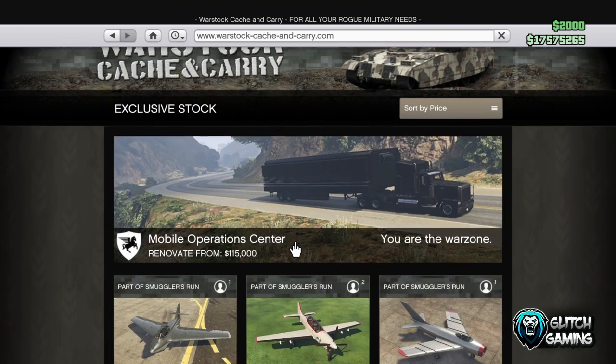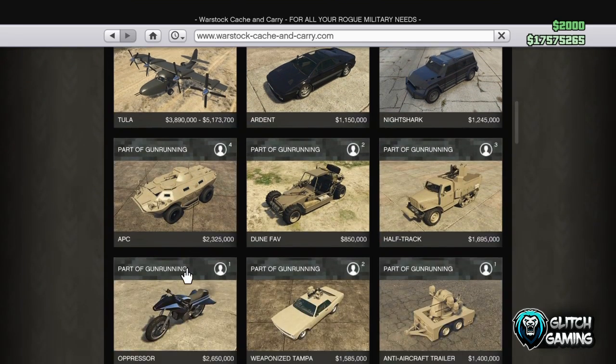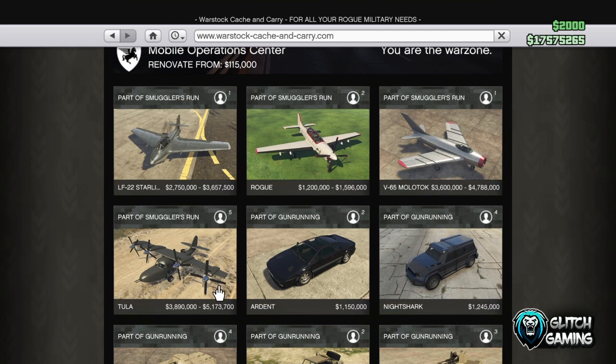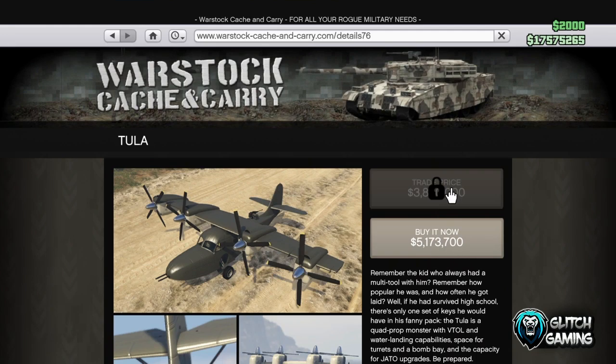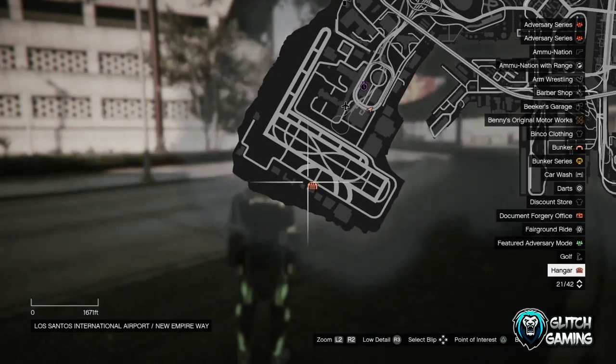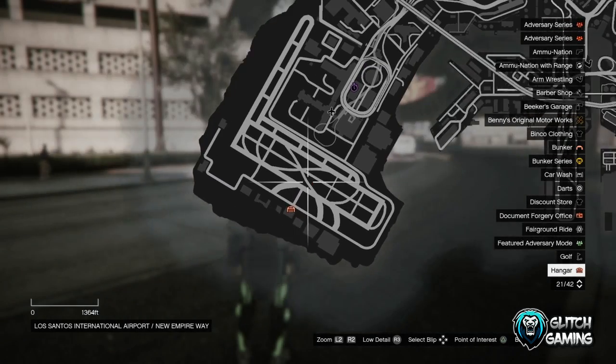To start off, have the plane you want to duplicate. You can do this with every single plane but the only ones you can duplicate are from Warstock — you can't do Pegasus vehicles. The best one is the Tula because it's the most expensive, and as I got it for free it's the most effective for me.